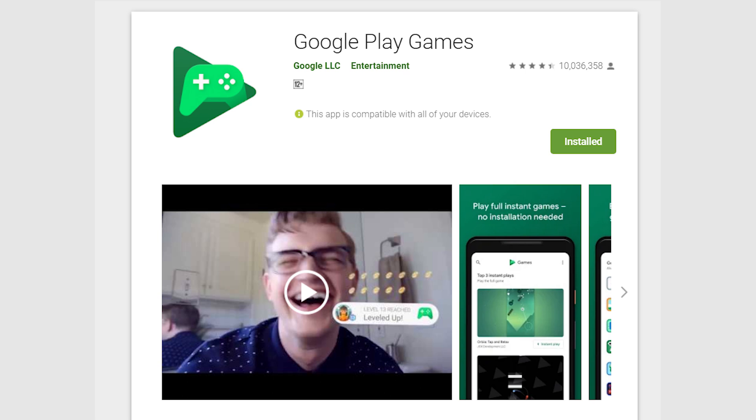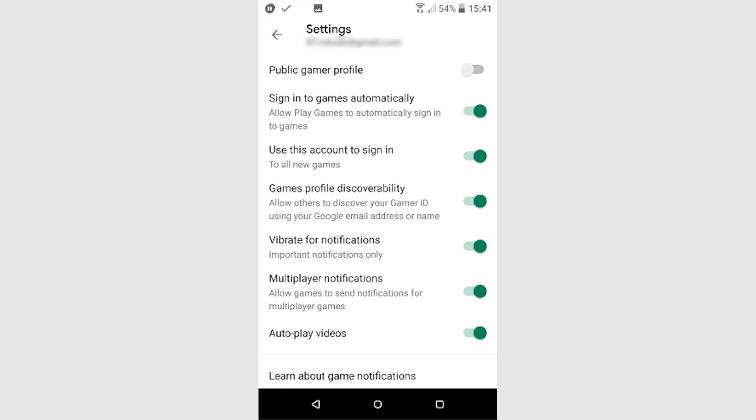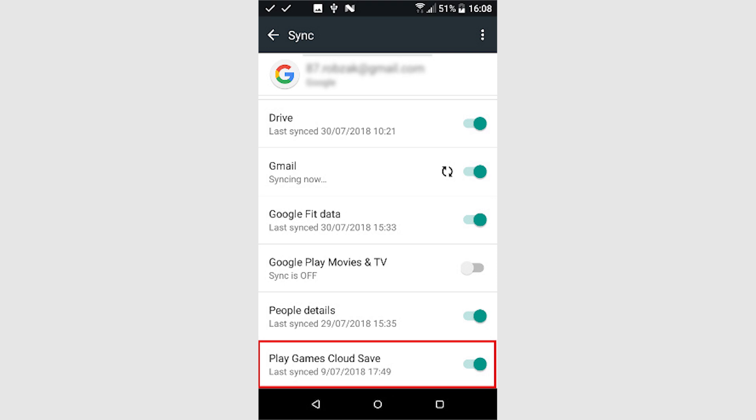For example, by letting you select an option to automatically sign in to Google Play Games as soon as you open a compatible game. To make sure you have Play Games Cloud Save switched on, go to Settings, Accounts, and Sync, Google, and make sure that the Play Games Cloud Save slider is switched on. Most games, but not all, take advantage of the Google Play Games Cloud Save service.